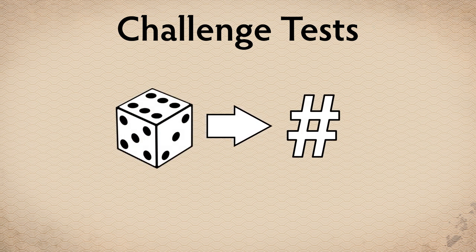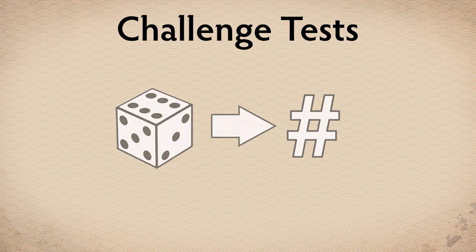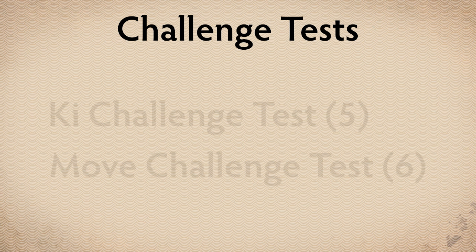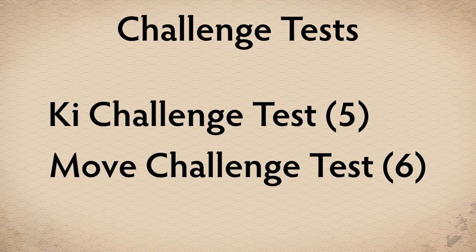Challenge tests require one model to roll a number of dice equal to the statistic value required for the test. The challenge number is the number that must be equaled or exceeded by the final result of the dice rolled. These will be called out with a challenge number in brackets — for example, ki challenge test 5, or move challenge test 6.